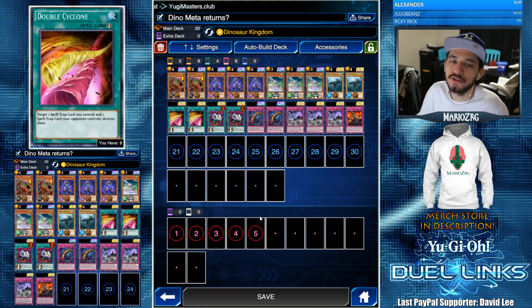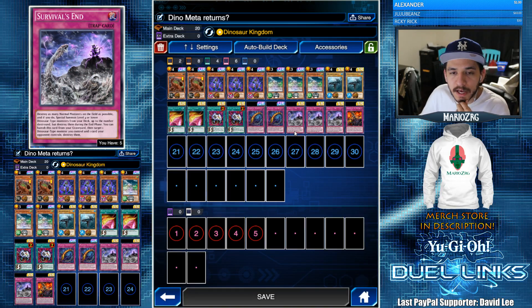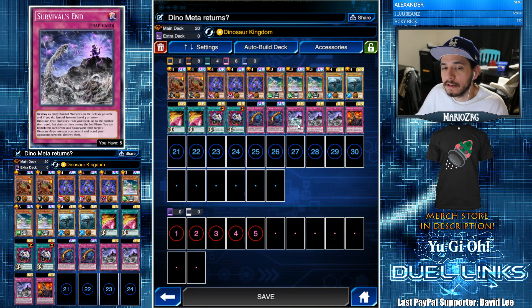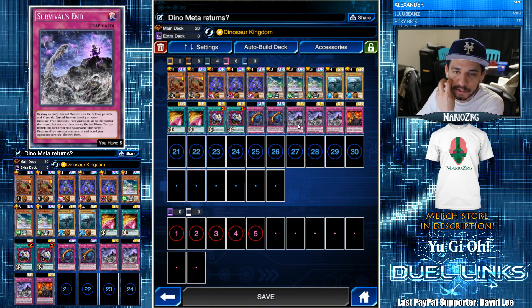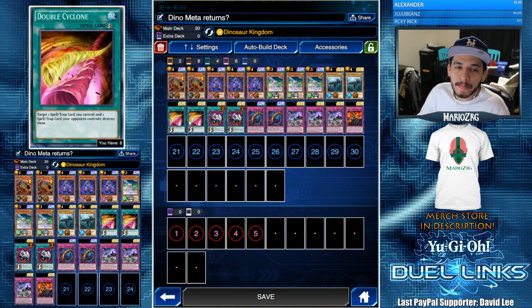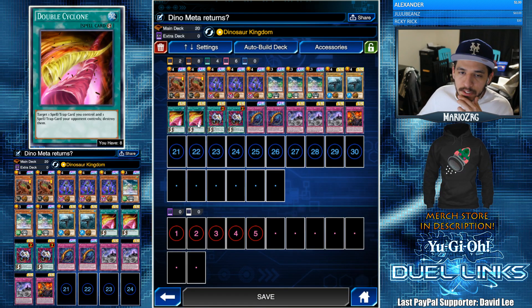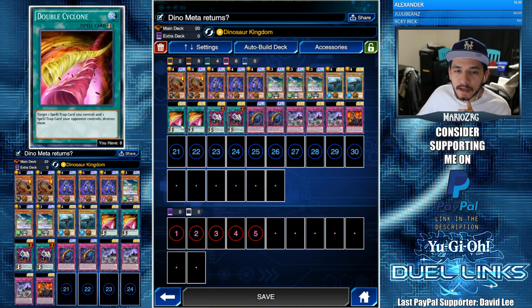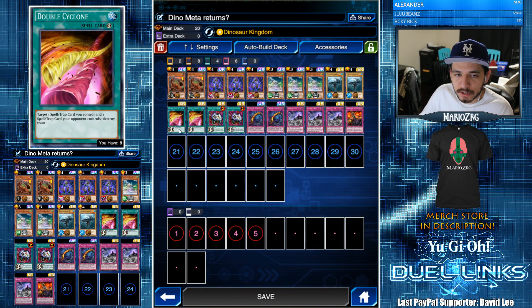I threw in two Double Cyclones just so that if I didn't have any tokens, this card wasn't completely dead — I could still use it with Double Cyclone to destroy an opponent's back row and then use the graveyard effect, even if I didn't use the initial effect. Looking back, I almost wish I would have used Bad Aim instead of Double Cyclone, because Bad Aim would have helped me trigger my Canadia and I could also destroy monsters with it. But this is how I built the deck, so that's why you still see the Double Cyclones — but you can use Bad Aim like I mentioned.